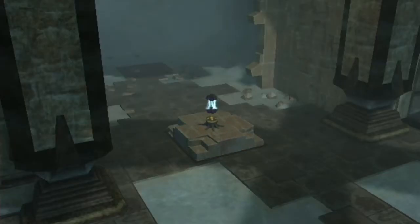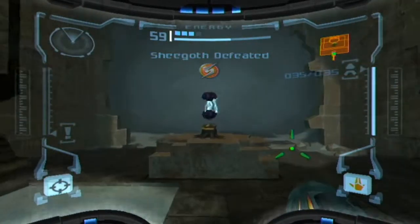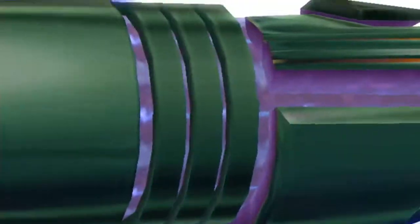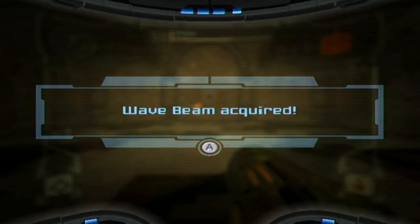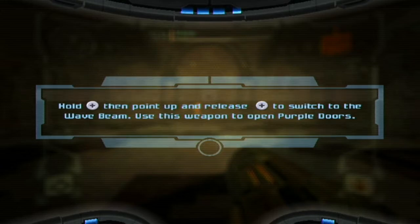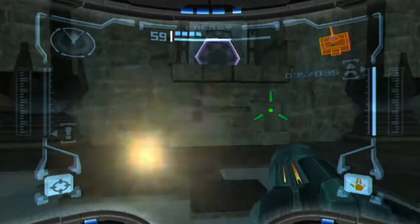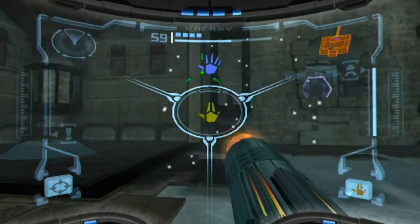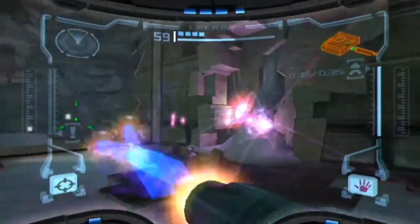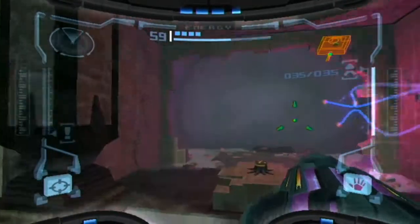There we go, that was kindly done. And now I get this. Isn't that the screw attack? Shegoth defeated! That actually wasn't too hard to figure out, even though I could have done a lot better. No, it's a wave beam, actually. It's a more powerful beam. Plasma... wave beam. I was close. Wave beam - it penetrates stuff. Hold plus to then point up and release plus to switch to the wave beam.